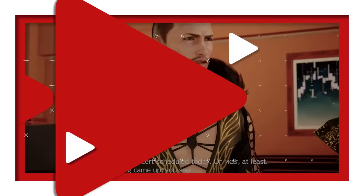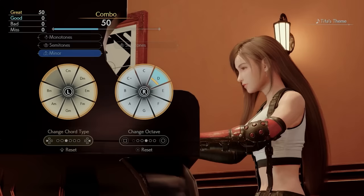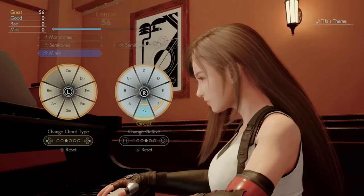Royal Coast Concert is located inside the Royal Coast Hotel lobby. Here you'll find out the pianists left town to elope and they need someone to fill in for the scheduled concert. Your task is to play Tifa's theme for the audience to earn a companion card for Tifa.